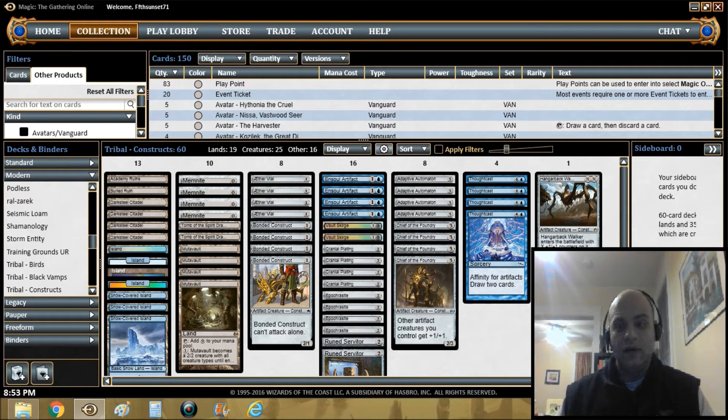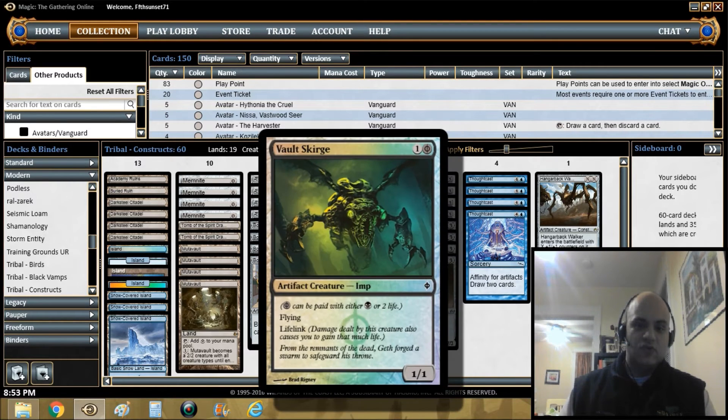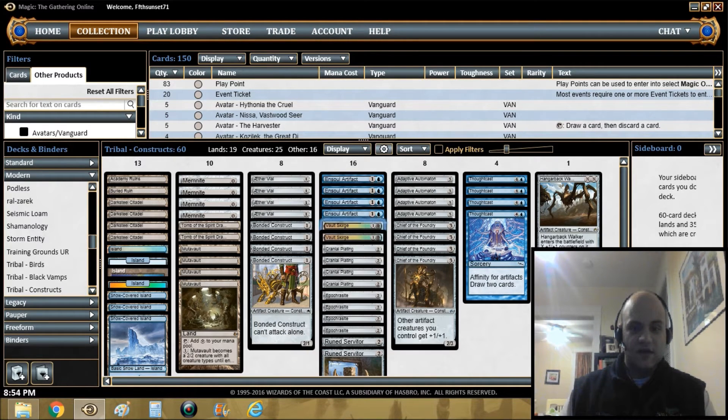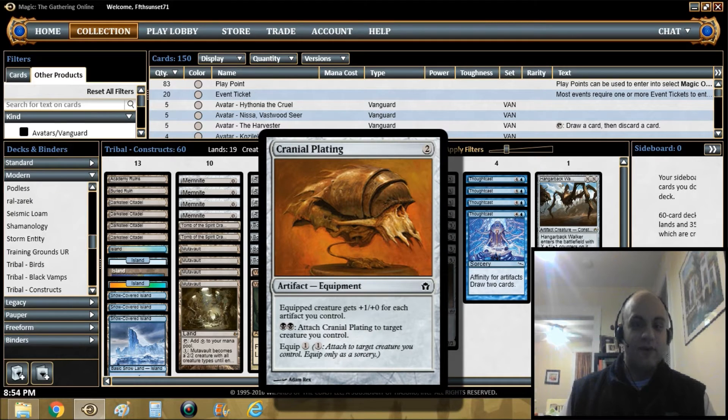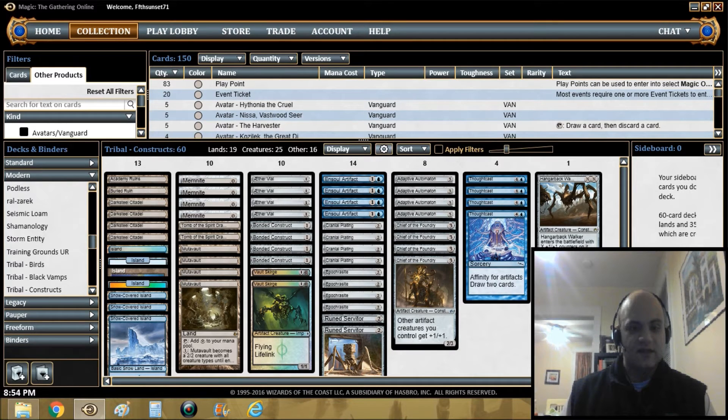If you have Steel Overseers, those are constructs too, and that would make the deck insane — I would definitely consider playing those. More Hangarbacks if I had them. I subbed in Vault Skirges just to have a couple more things to cast on turn one. With no actual black mana it's impossible to pay two for this, so it's a one-mana spell in this deck.